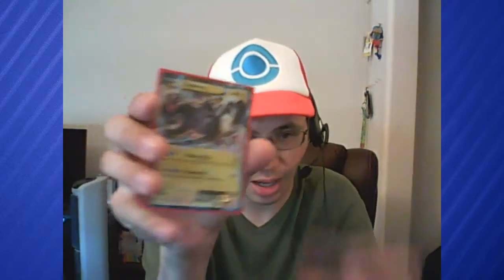So not counting the Growlithe, the pulls are: Garbodor, Zekrom EX, Delphox promo, and Mega Kangaskhan EX secret rare. Awesome. Amazing.